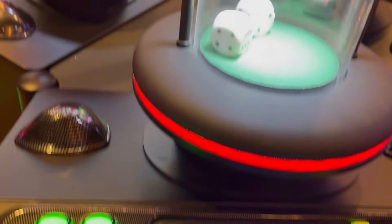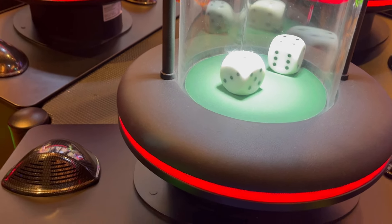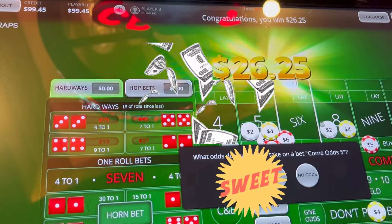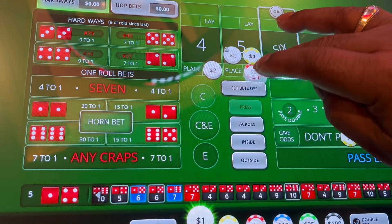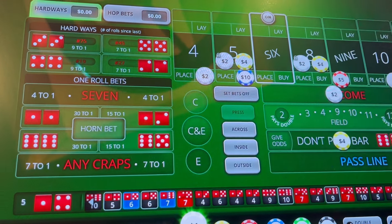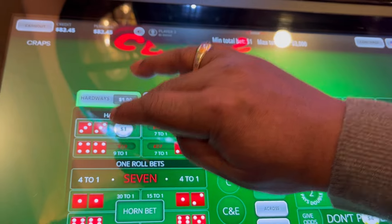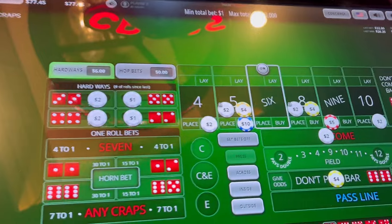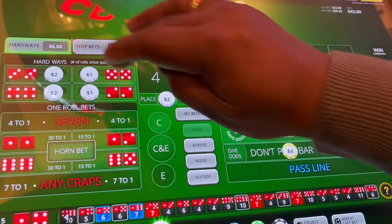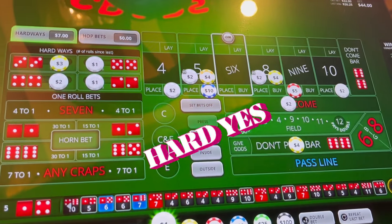Let's see what we can do. Five — that five is a good number for us. We'll take odds and repeat that bet. We'll take five more dollars to put on the five. Let's get the hard ways involved now — we do have an extra dollar and we'll put that on the hard six to cover this don't. Take away those ways.